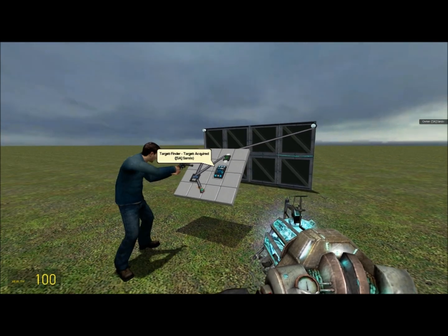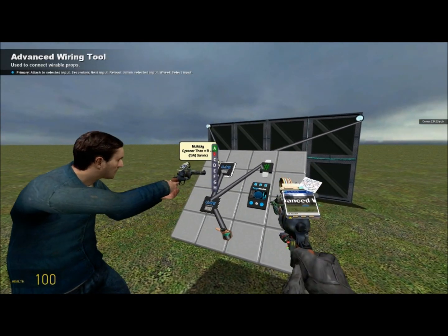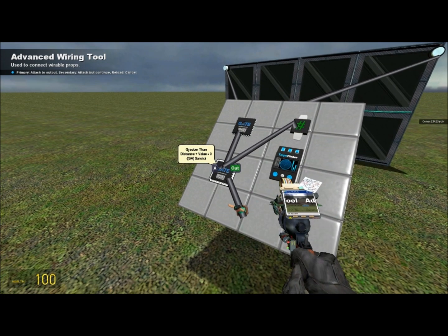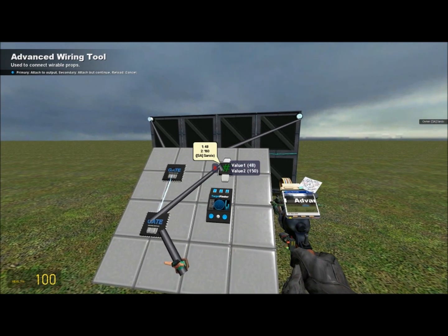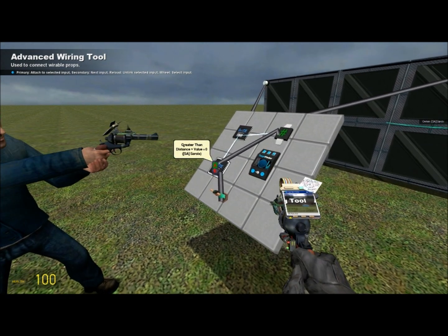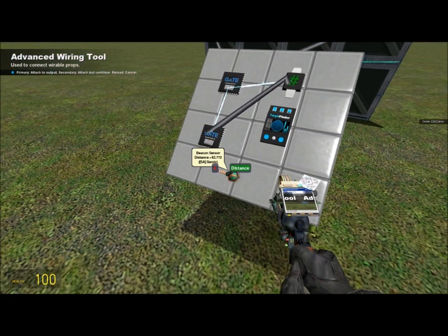I think I messed up on the wiring. You'll do the multiply chip to the greater than, B to the 48. I was using the regular wire — let me go through it again.